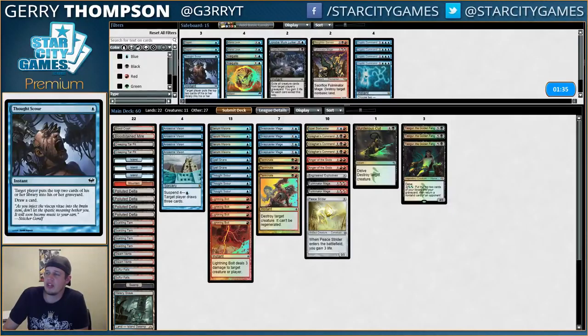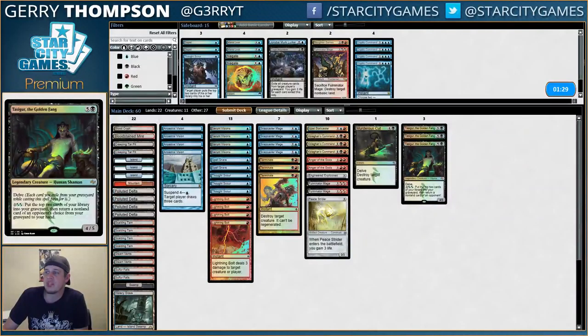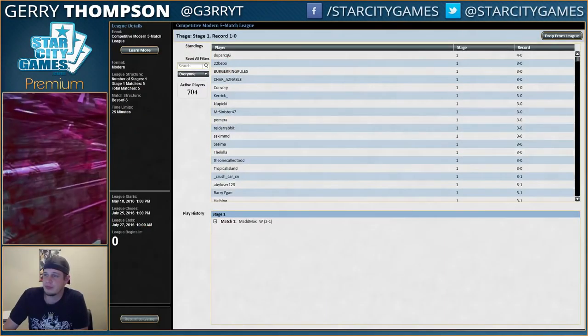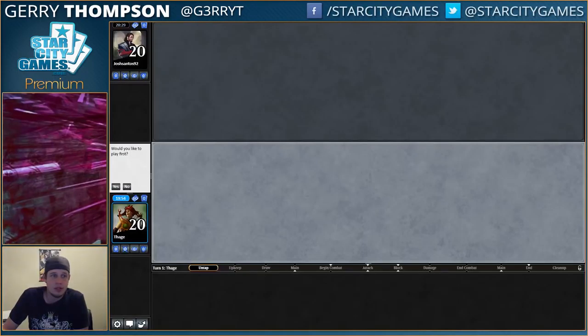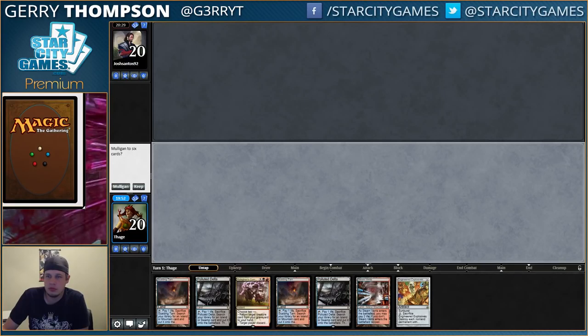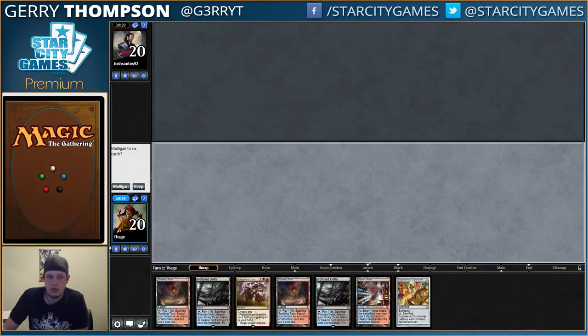I can see taking out the Thought Scour. When I played my version of this deck — the GP Oklahoma City deck — I was typically just cutting all the Thought Scours, because your first three turns are typically spent killing your opponent's stuff. You don't have time to really turbo into Tasigur, and you generally win by just putting them down to zero, not necessarily by playing a Tasigur and racing them.